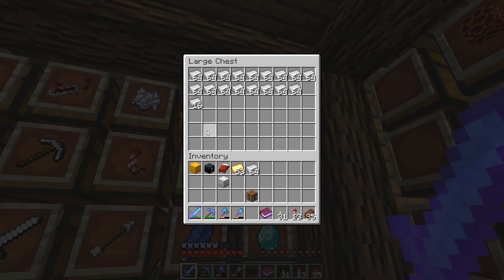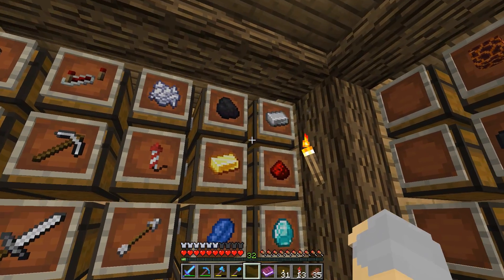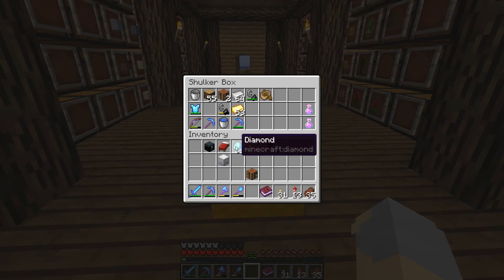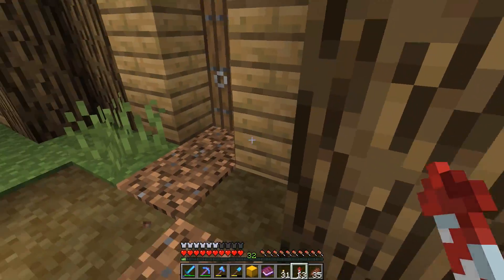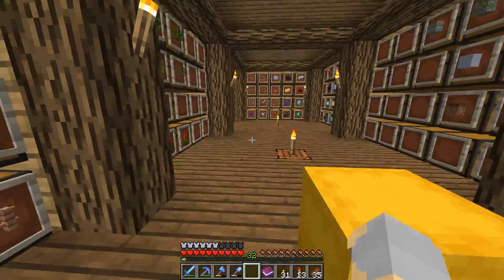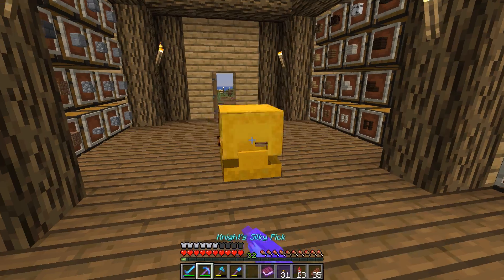I should really keep a stack of iron ingots in my shulker box as well. We should keep a stack of diamonds in there too, just in case. This is like my important stuff shulker box — the things that you should kind of always carry on you at all times. There are logs in there, and there should also be a stack of coal in there as well.